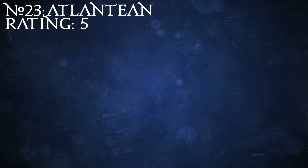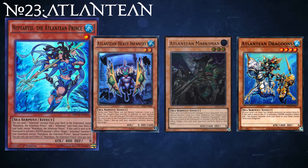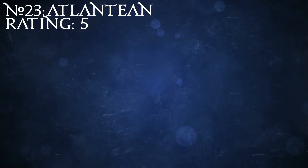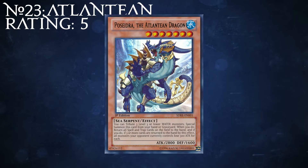The main gimmick of Atlantean monsters is that their four main monsters have effects that trigger when they're sent to the graveyard to activate a water monster's effect — with the prince special summoning a dead Atlantean, the infantry and marksmen targeting and popping a face-up or face-down card respectively, and Dragoons fetching a Sea Serpent monster from the deck. Their intended playstyle is to use this big, totally-not-a-dragon — look, it says Sea Serpent so it's different — Ladd Besydra, the Atlantean Dragon, as a boss monster. But he's not really worth talking about.